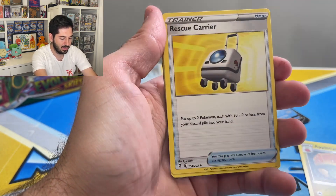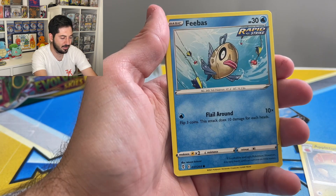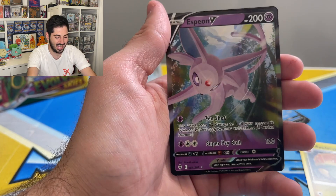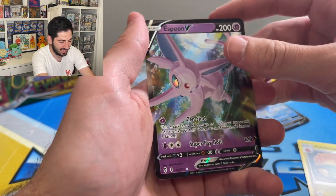Boldore, Aroma Lady, Rescue Scraggy, Feebas, Chandelure, Slakoth, Petilil reverse, Tropius, and an Espeon V — thank you for coming.